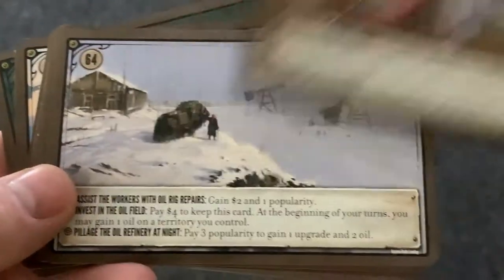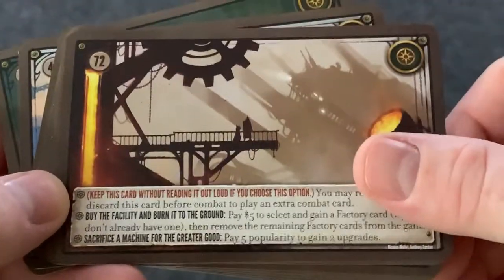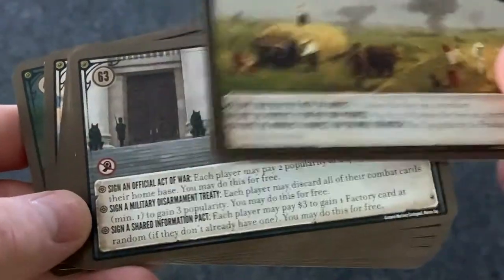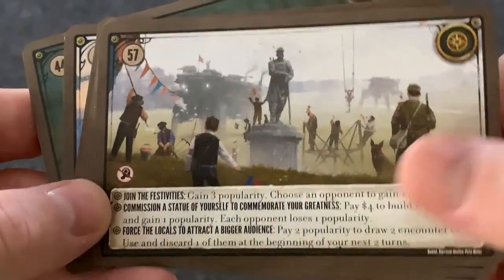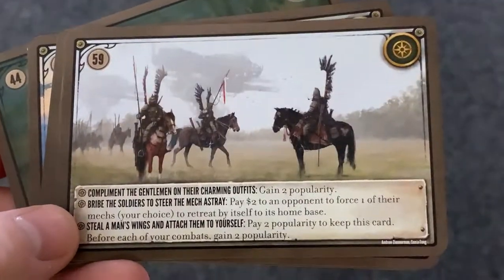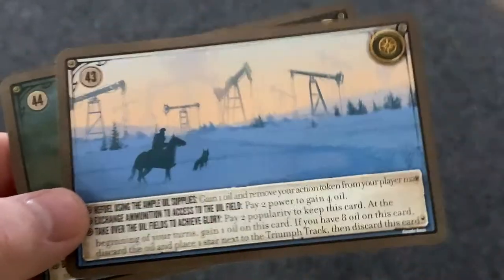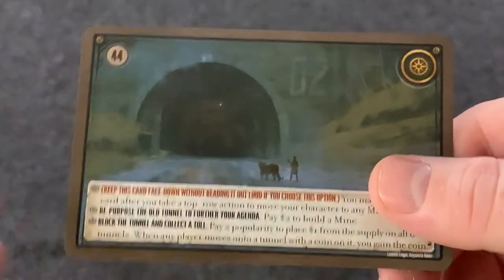I like the art on these ones and some of the different things you can pick from more than the base ones, even though they're really awesome too. When you play with these, you can either just play with these 32 new ones if you want in place of the original encounter cards, or you can shuffle them into the existing encounter cards and just have that going. For me, I just shuffle them into the existing and have fun with the wide variety of encounter cards that you can get.